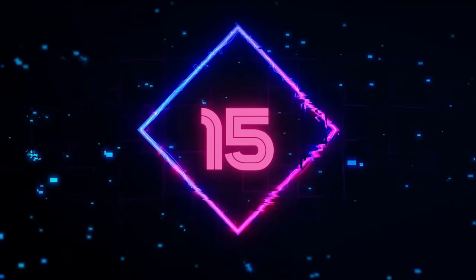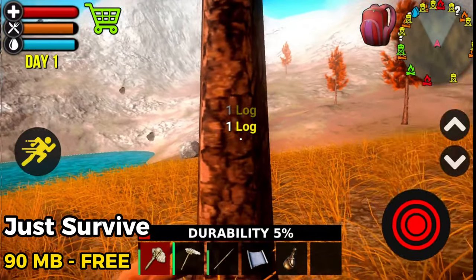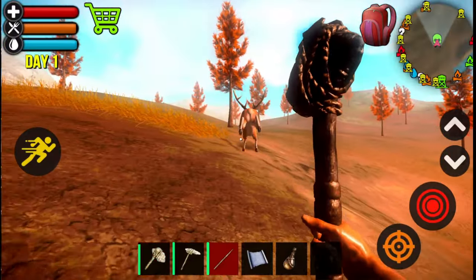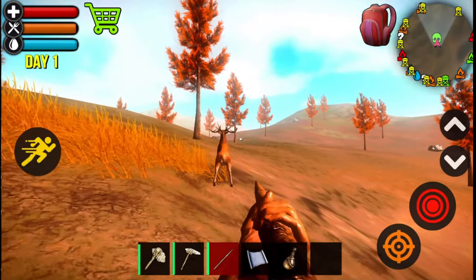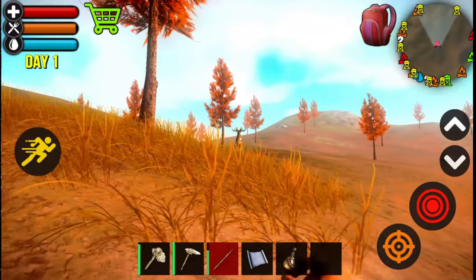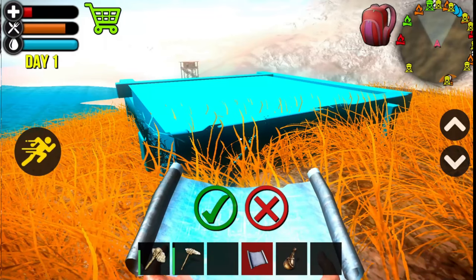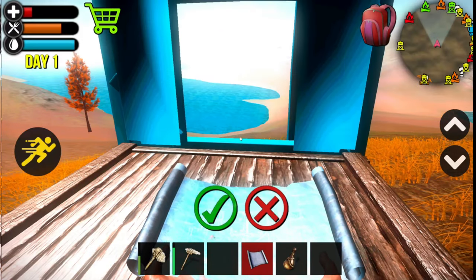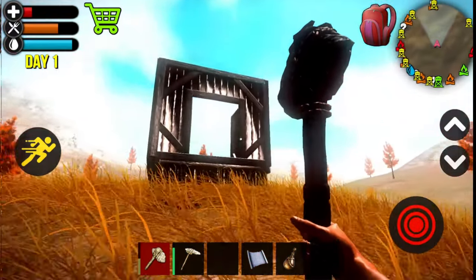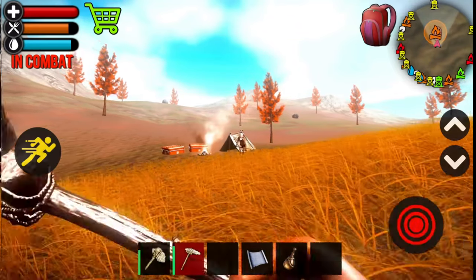Number 15: Just Survive. Survival Island is a free realistic survival sandbox game that is packed with action and adrenaline. On this post-apocalyptic island, your only goal is to survive. The game is inspired by The Spirit of Rust, a popular PC game. You have to gather resources, craft items, hunt animals, fight cannibals, and build a shelter. The game has a huge map to explore with different biomes and weather effects. I think Just Survive is a fun and addictive game that will keep you hooked for hours.